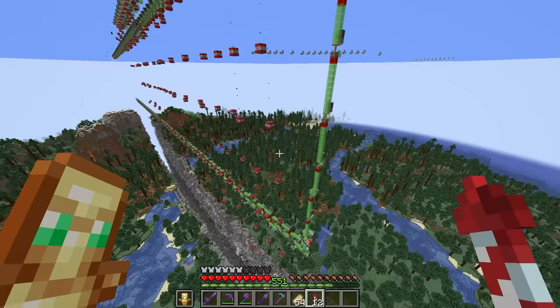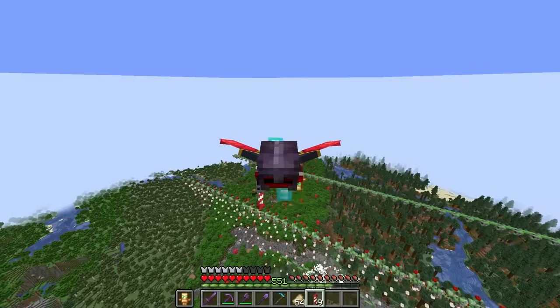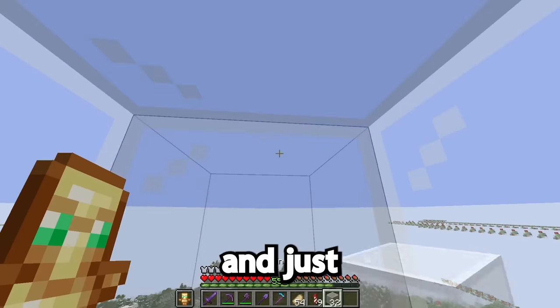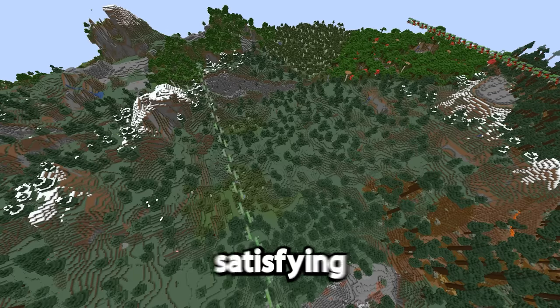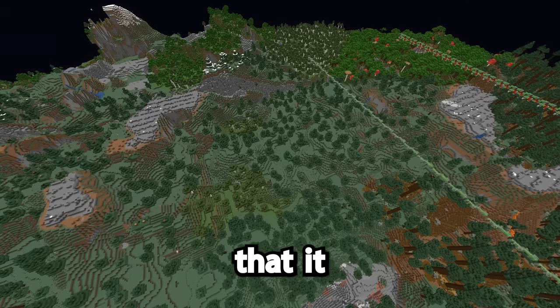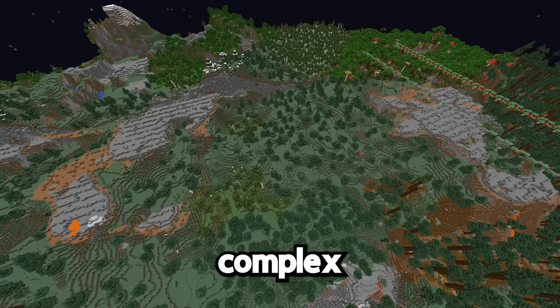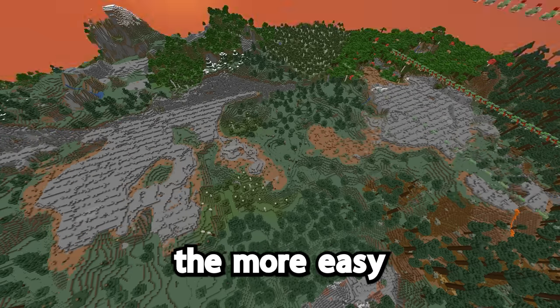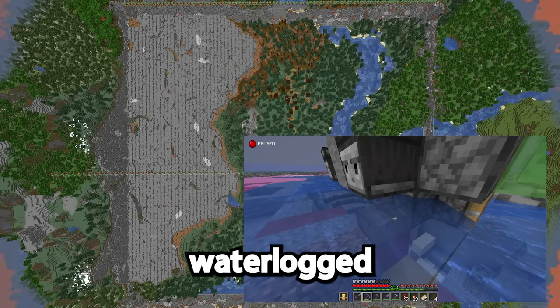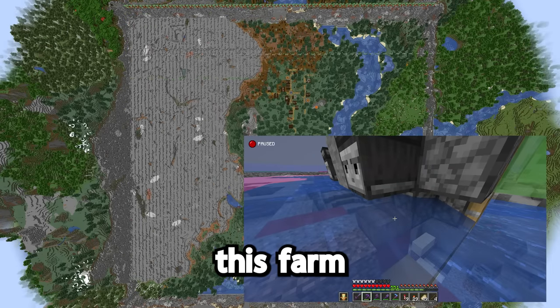Looks like it's — oh my gosh — it's working. I'm gonna wait in this little glass container and just let it run. You get to see the satisfying part. What you don't see is the many, many times that it broke. The bigger and more complex a redstone machine is, the more easy it is to break, and something as small as a waterlogged slab can break this farm.